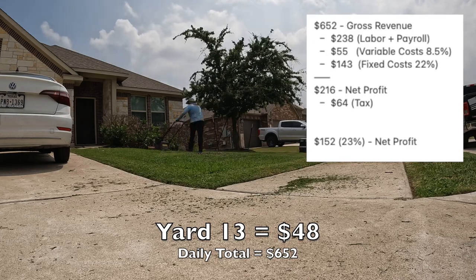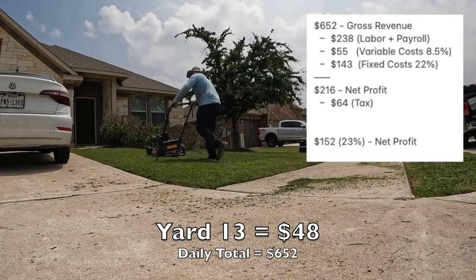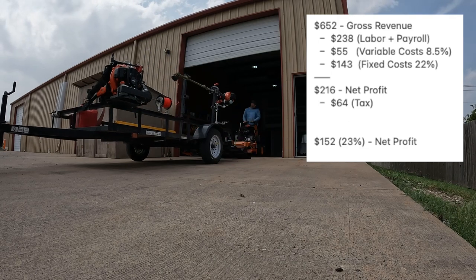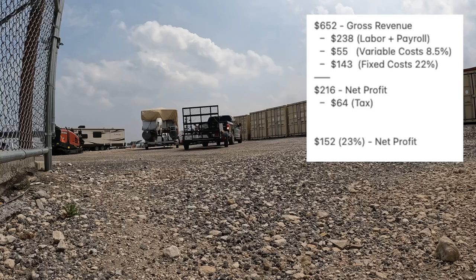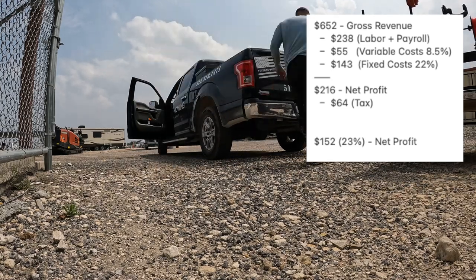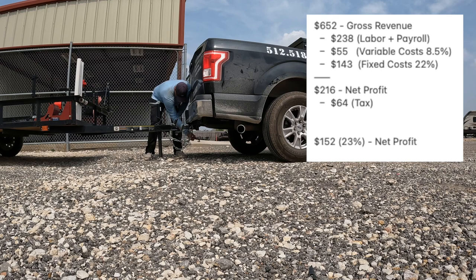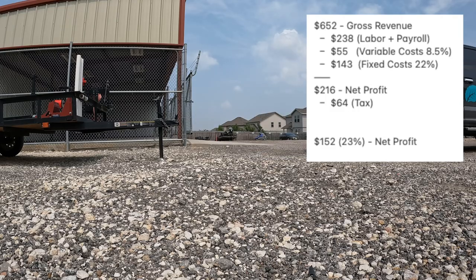Now this is for a solo route. If you were just a solo operator working out of your garage, a few things would change. You wouldn't have as high variable or fixed costs, and you wouldn't have that payroll and labor expense. So you'd add to that $152 — if your fixed costs only come out to maybe $50, that's another $90 in your pocket, and you wouldn't have to worry about labor, so another $100. You would have made $480 today by yourself. I worked five and a half hours, so that's roughly $87 per hour take-home after everything. It's possible to make money mowing lawns — let's get after it.